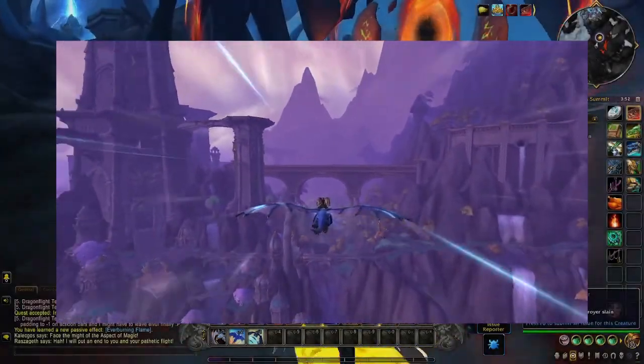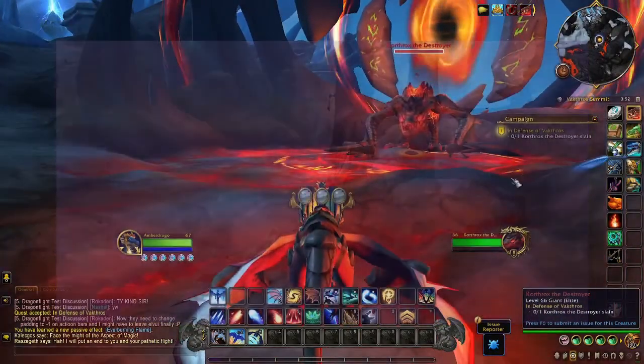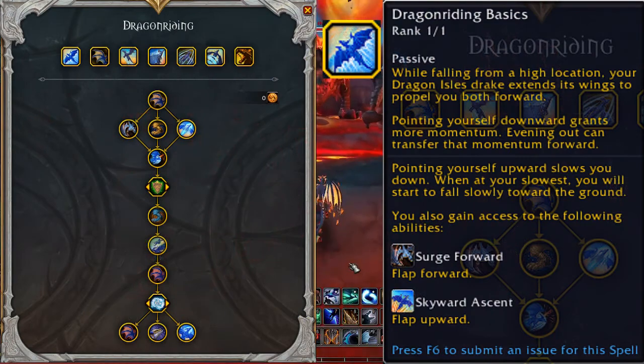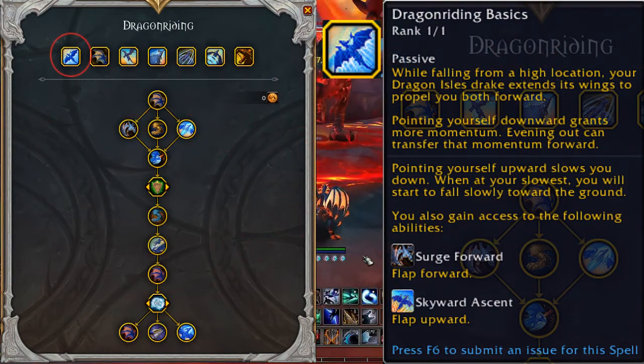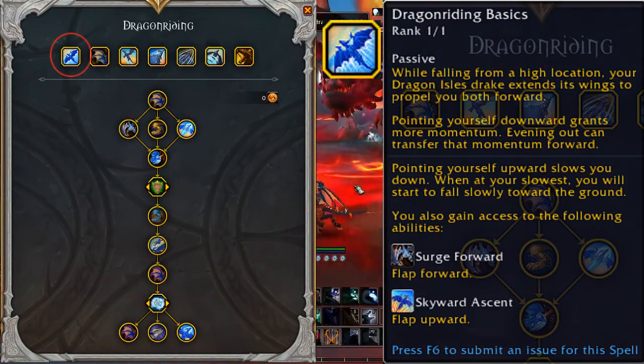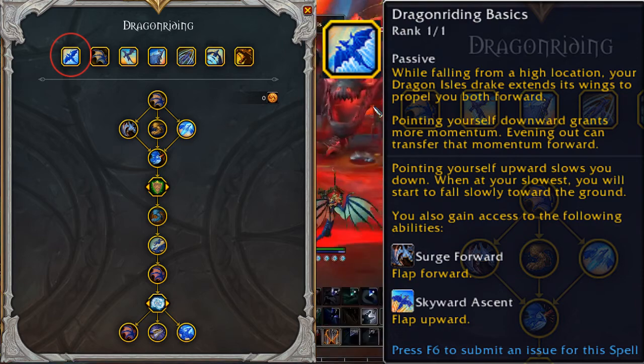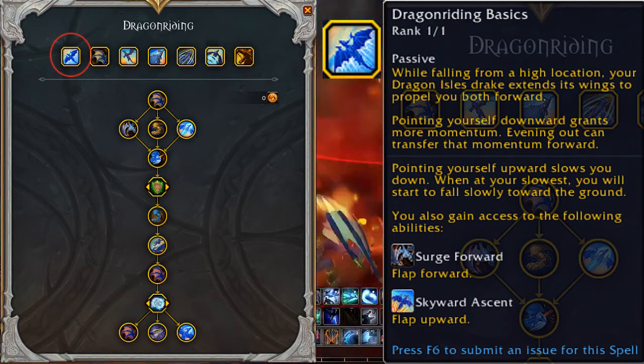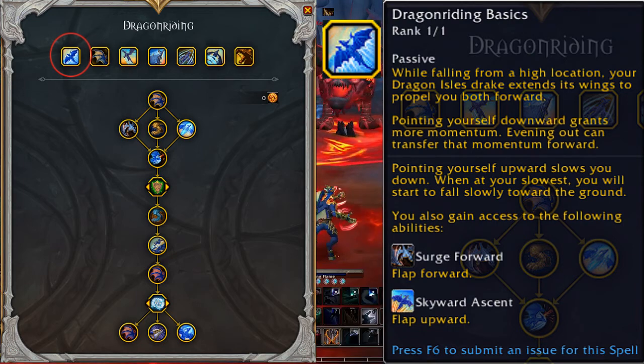Alright, let's look at the abilities and talents as they are. The first one — we'll be starting at the row at the very top, going from left to right. The first one is Dragon Riding Basics. This is a passive talent that, while falling from a high location, your Dragon Isle mount extends its wings to propel you both forward.